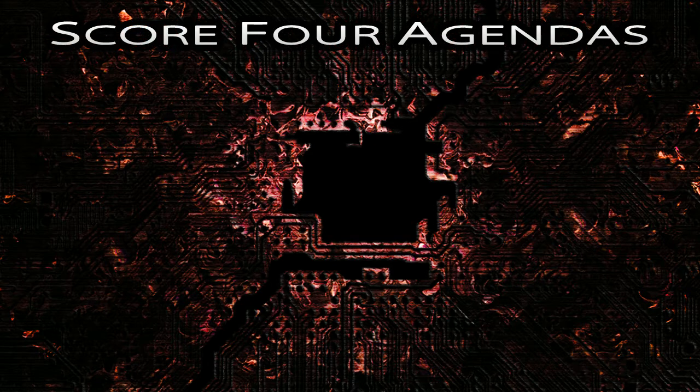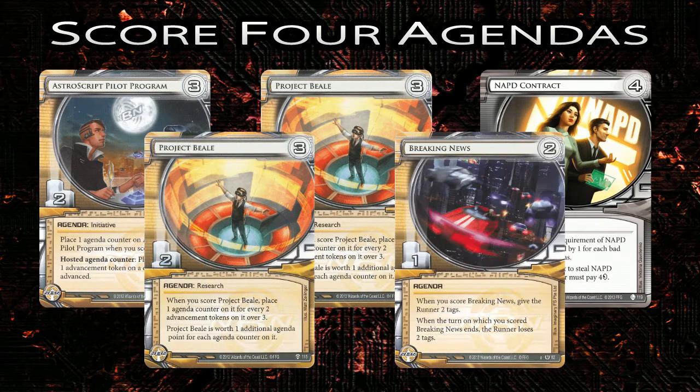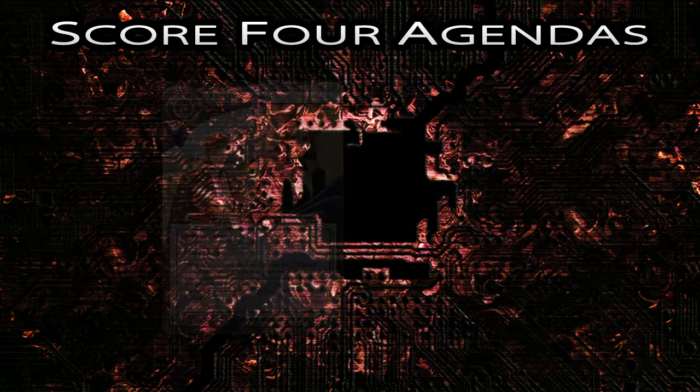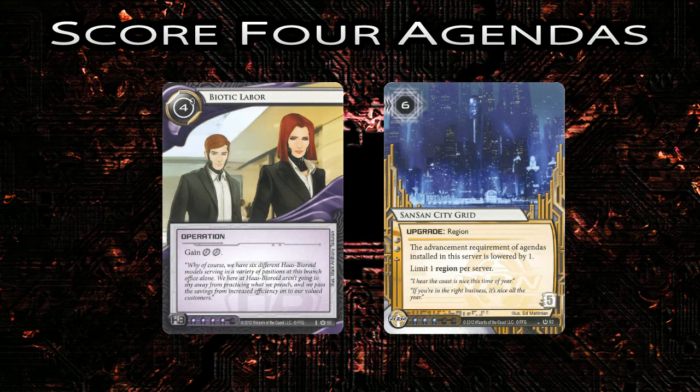By far the most popular way to win the game in competitive Netrunner is scoring four agendas. This generally consists of scoring three two-point agendas, and then a fourth agenda that is either worth two or one points. The primary reason for this method's popularity is the use of fast advance cards, such as Biotic Labor and Sansan City Grid. Fast advance is a catch-all term for cards that allow you to play and score an agenda all in one turn. Let's quickly look at how the two most popular fast advance cards work.